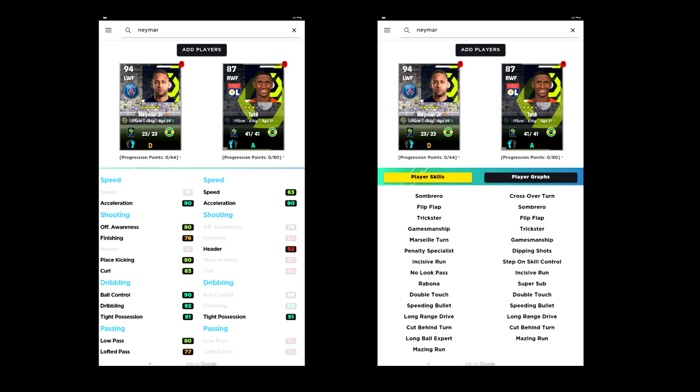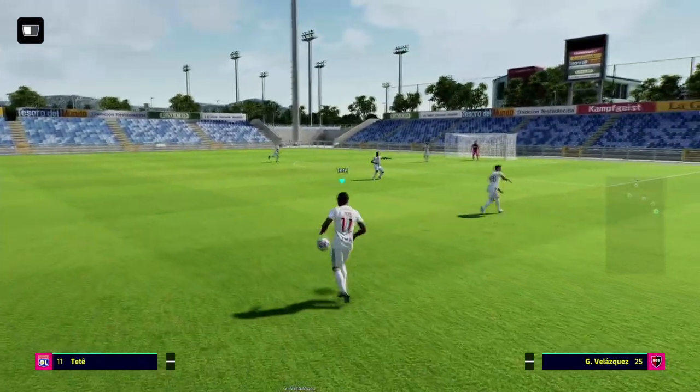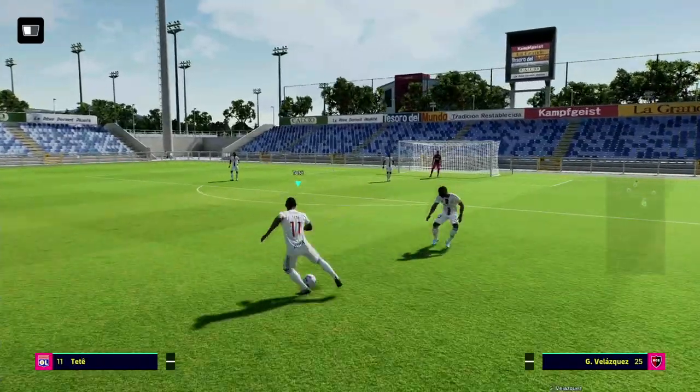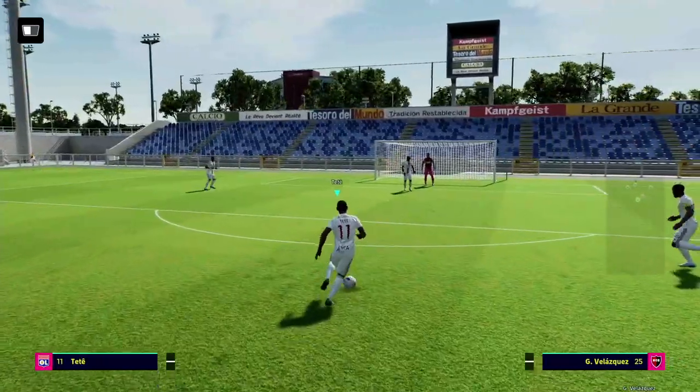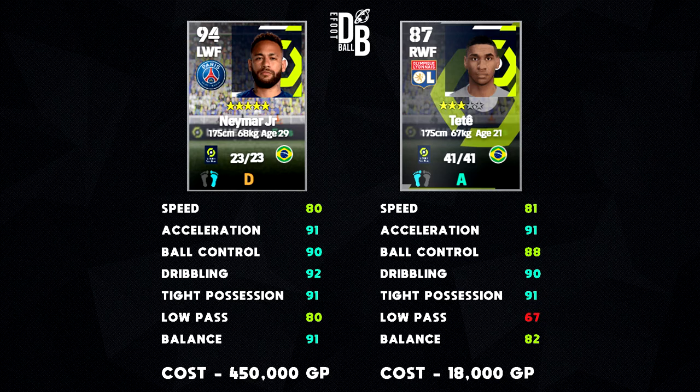Neymar has a 94 overall rating as a left winger, but Tete has an 87 overall rating. In trainer mode — where I always test players to see movement, control, and acceleration — when you bring up the comparison screen, Tete actually outperforms Neymar in speed, acceleration is the same, ball control is two points less, and dribbling is two points less. High possession is the same.